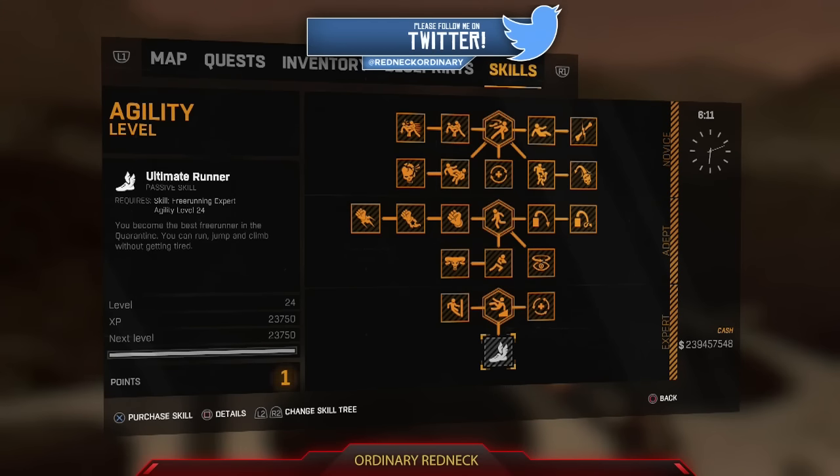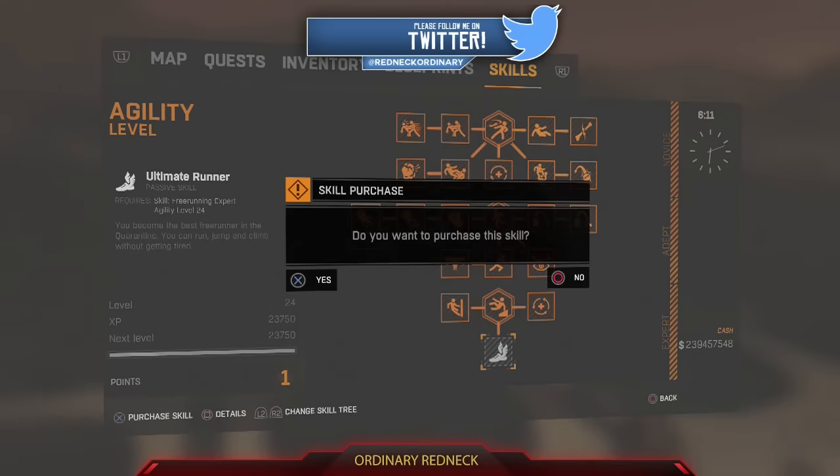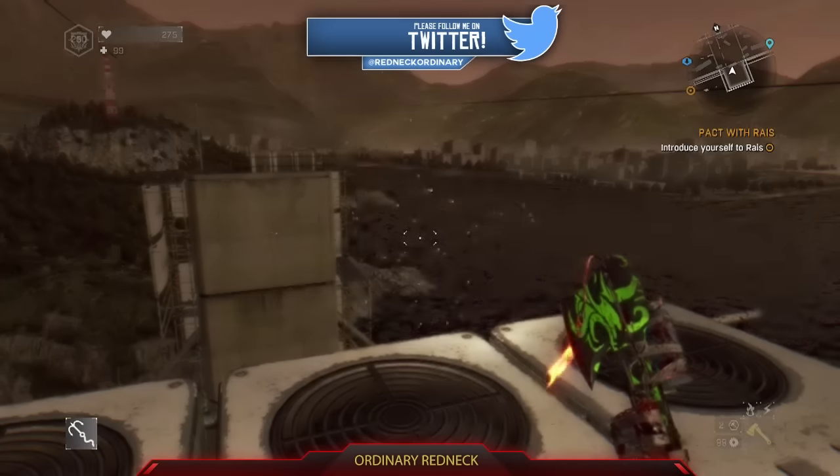100,000 agility points an hour with a brand new never-before-used Dying Light agility glitch method to get your agility in Dying Light to max level. This will get you to level 24 agility and the ultimate runner perk in Dying Light.